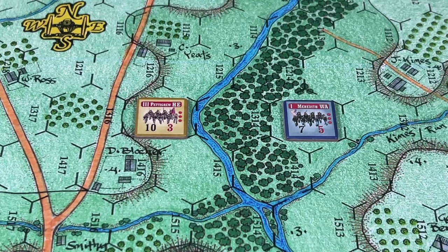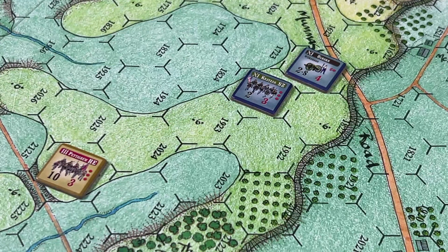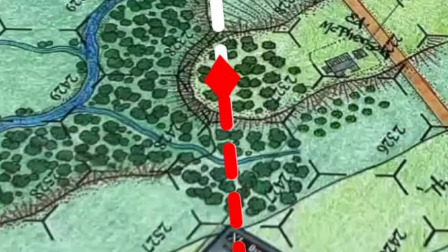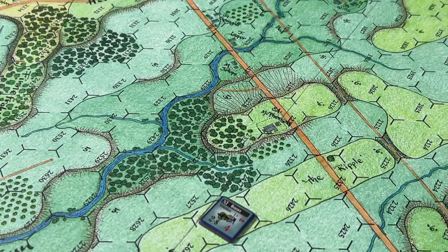In this example, fire from the Union unit in hex 1313 to hex 1315 is blocked by the woods in hex 1314. Here, a smoothbore Union artillery unit would have Pettigrew's brigade within effective range; however, a unit in hex 1823 would block fire from the artillery unit to the Confederate unit. Fire from the artillery unit in 2526 to 1831 is blocked by the woods in 2327, because the line of sight passes through that hex and all relevant hexes — firer, target, and intervening terrain — are at the same elevation (elevation six, denoted by light green coloring).